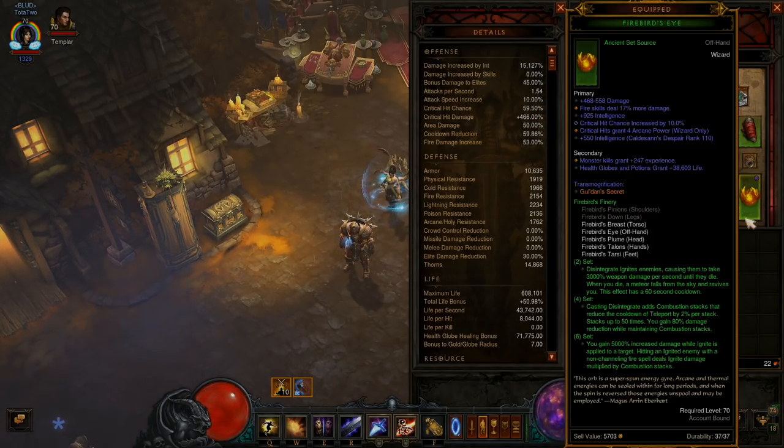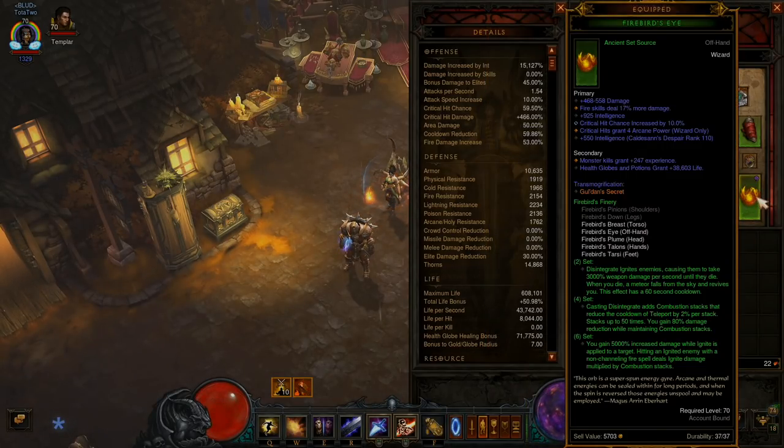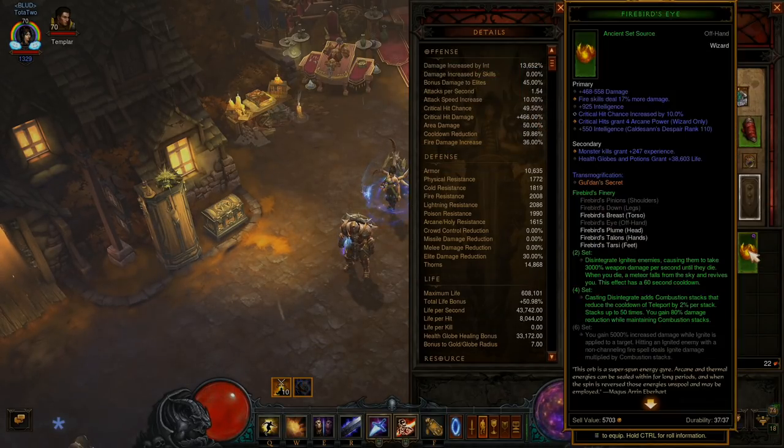Of course you want crit — it's arcane power on crit. So make sure you have at least 50% crit. Wizard has it pretty easy because we're not dual wielding. You can't dual wield, so you should have crit on your offhand, and that's going to make up for it.